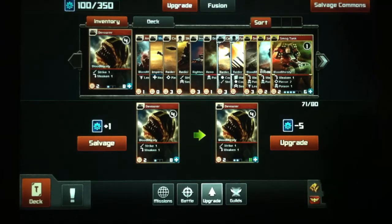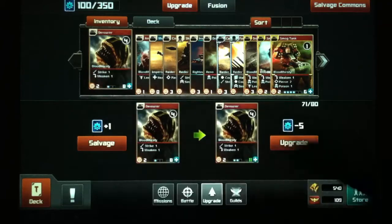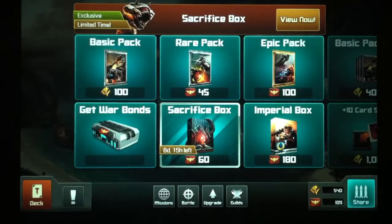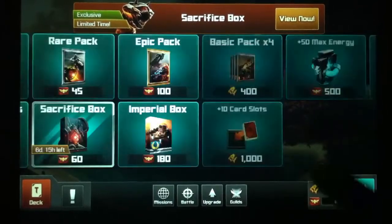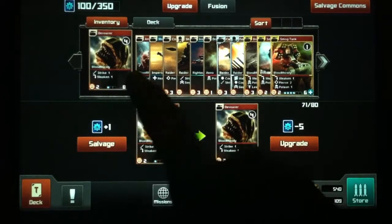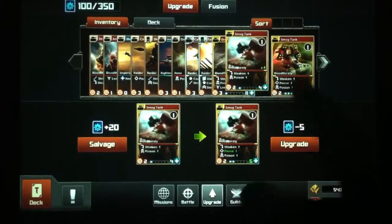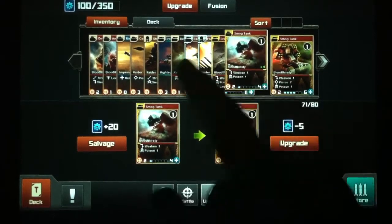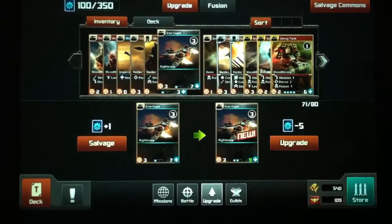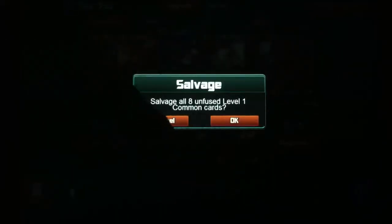The salvage commons button — that took a while, because if you're grinding for SP you'll be there pressing and pressing and pressing. The way it works right now, you have to be on a common itself. If you're on a rare or epic it goes away. You have to have a common out, you can hit Salvage Commons, and it tells you how many commons you have so you can double check.